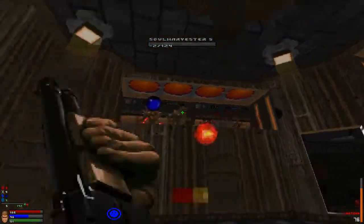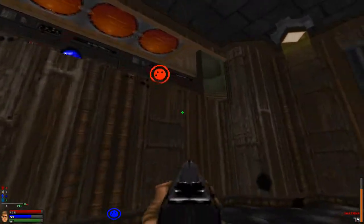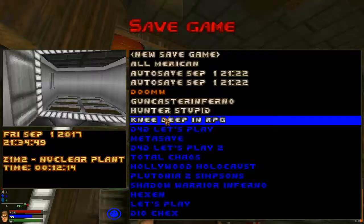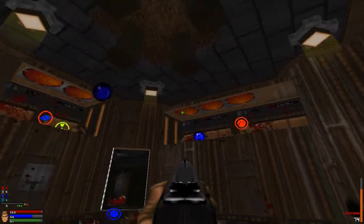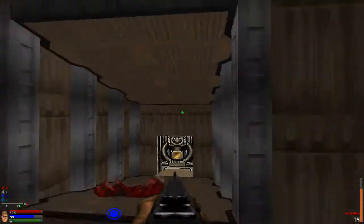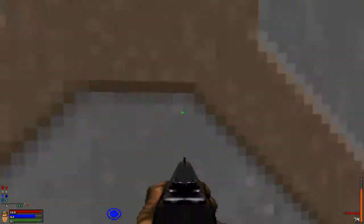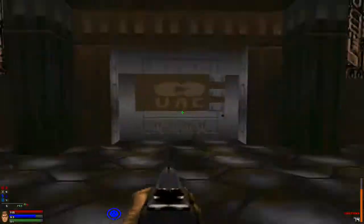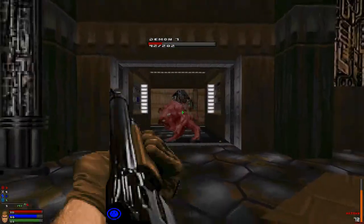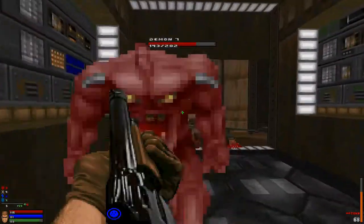All that's left are the normal everyday imps. I need a yellow key somewhere. Somewhere out there is the blue key I need! Oh where, oh where has the blue key gone? Oh where, oh where could it be? Take this — shotgun to the face. Fantastic.